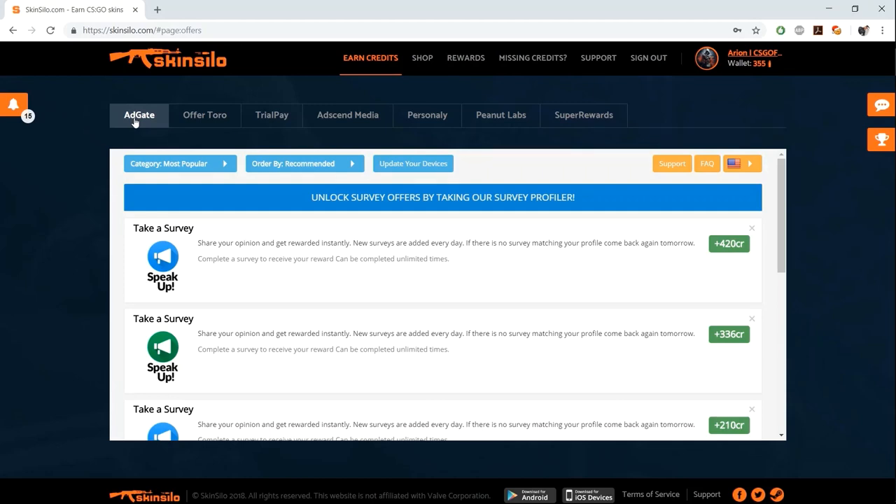A tip for quizzes: when you submit the last question, if you don't get the option to finish or complete the quiz, don't just close the tab. Many friends had this problem and closed the tab without finishing, which means you don't get rewarded. Instead, keep refreshing the page five to six times or more, and disable your ad blocker - with the ad blocker on you can't see the finish quiz option. Once you turn it off and refresh, you'll see the option and get the credits when it shows you scored 100% in the quiz.